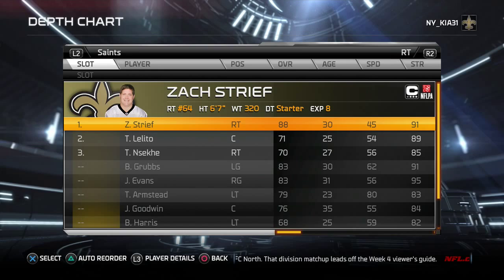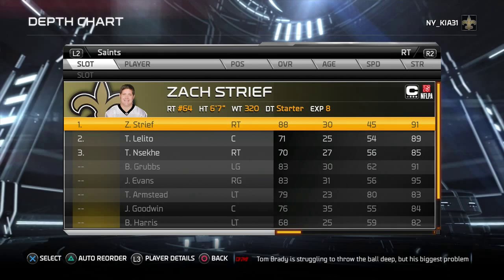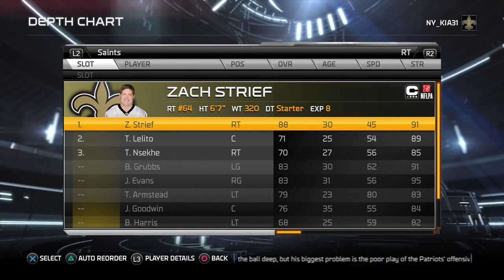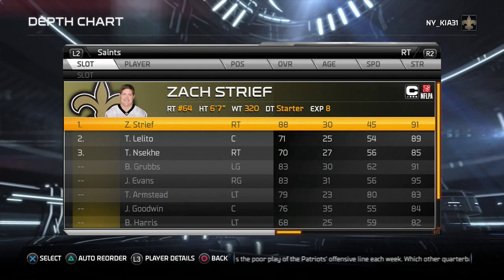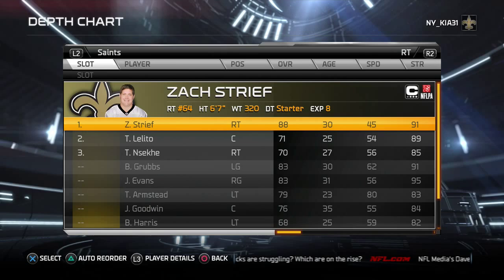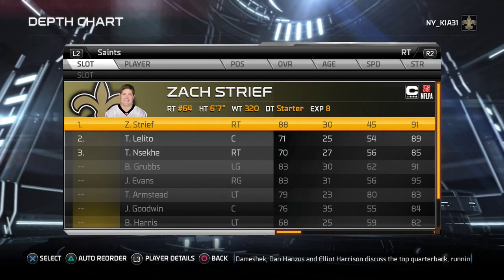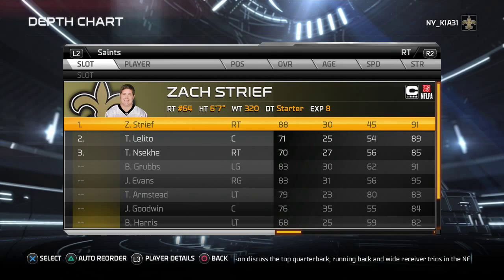Some general guidelines for being able to play Tampa 2: you must have a front four capable of generating pressure. You need more than one guy — you need at least two. It can be two defensive ends, a defensive tackle and a defensive end, or a hybrid player like Von Miller who drops down to defensive end in nickel and dime sets. Otherwise there's going to be too much time to throw and holes are going to open up.